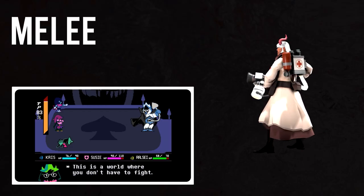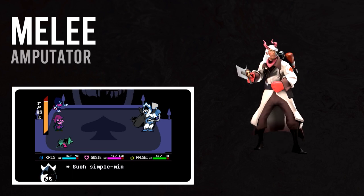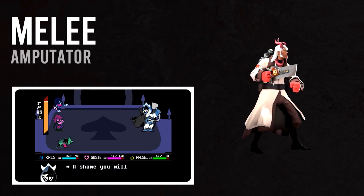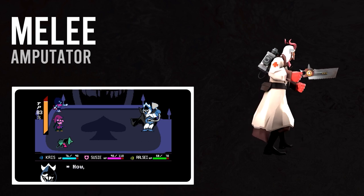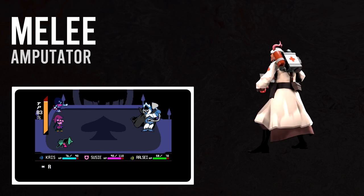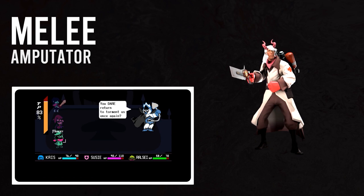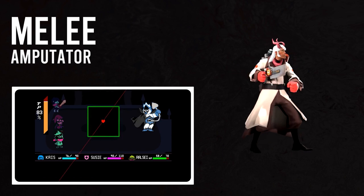And finally for Melee, the most true-to-character choice no doubt is the Amputator. Ralsei's attack power is inherently weaker than his teammates by default. The Amputator also allows us to heal multiple teammates at once, which will emulate one more of Ralsei's magic spells — his Dual Heal that's available to heal all other members of the Lancer fan club in chapter boss fights.